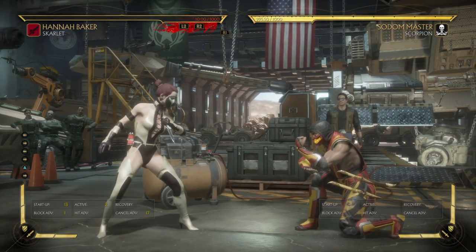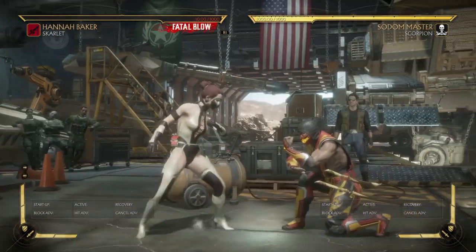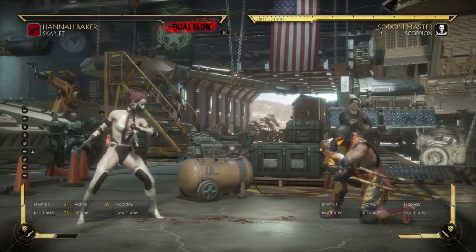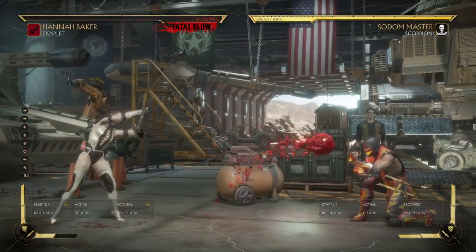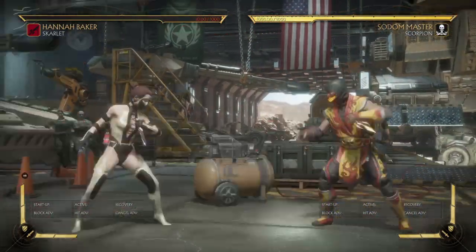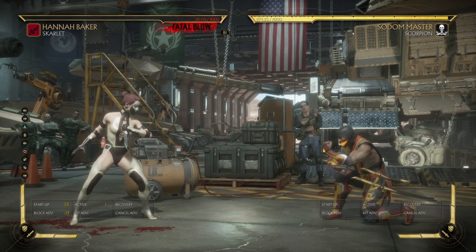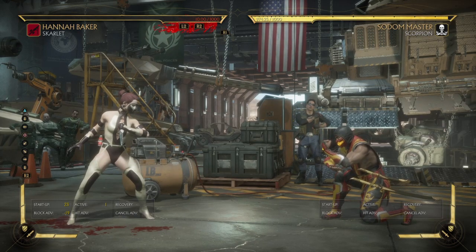Now I'm going to show you how to actually play keep away with Scarlet. One move you want to use a lot is her standing 2 - this is the money maker, a really really good move. You don't need slow blood ball with it. When you stagger this, backdash and throw blood ball at them - people will get so impatient with that. Or whiff it and do something like that, just making them eat chip. You can do boom-boom-boom and then throw it for five percent chip.